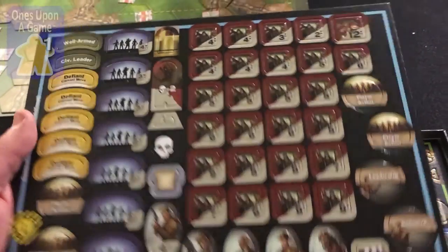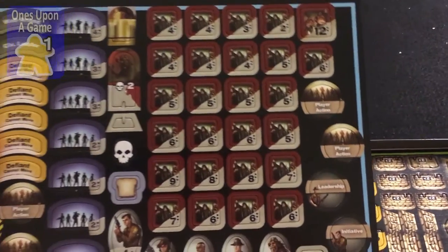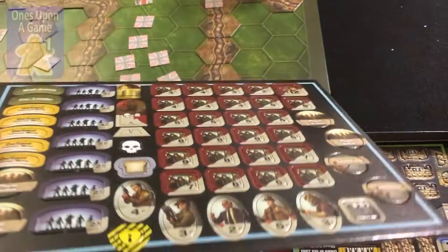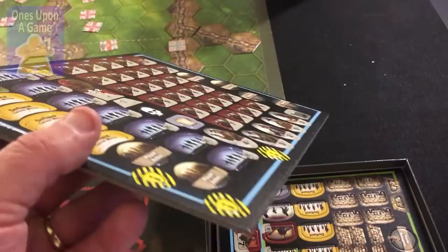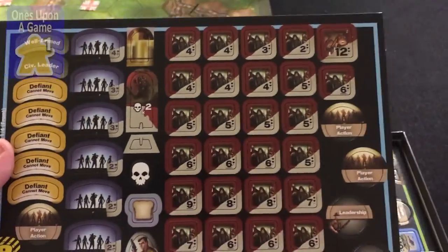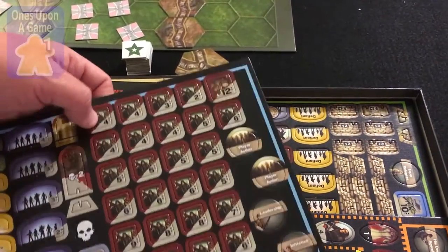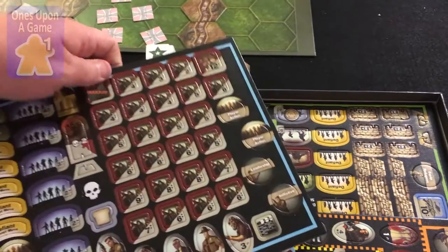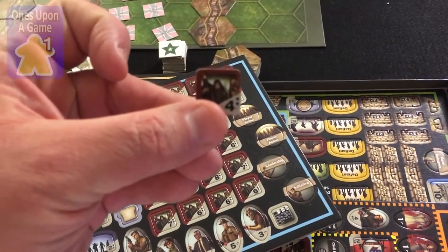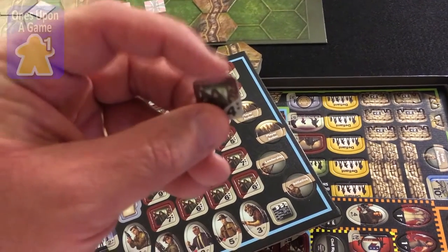Counters — very nice and thick cardboard. And fortunately for some of you, unfortunately for me, you don't get the cool laser-cut counters. I guess you could have ordered them as an add-on, but these are more standard game counters. They look like they're going to punch out pretty easily. They punch out really nice — nice and thick. And no soot.